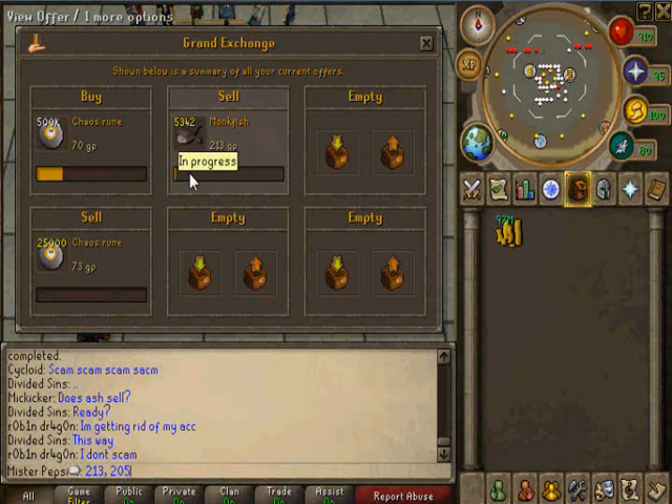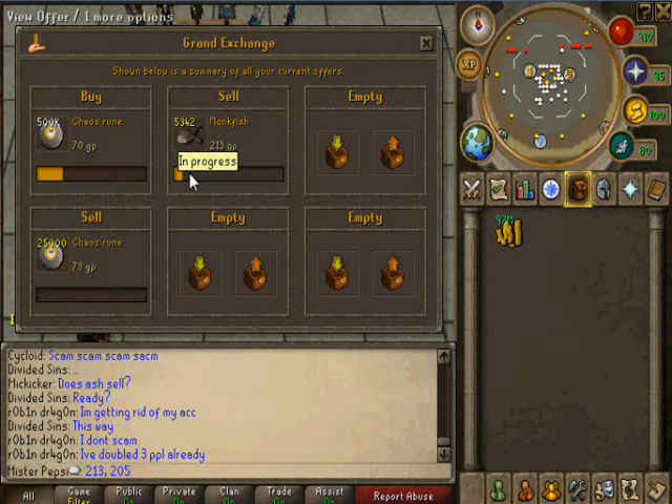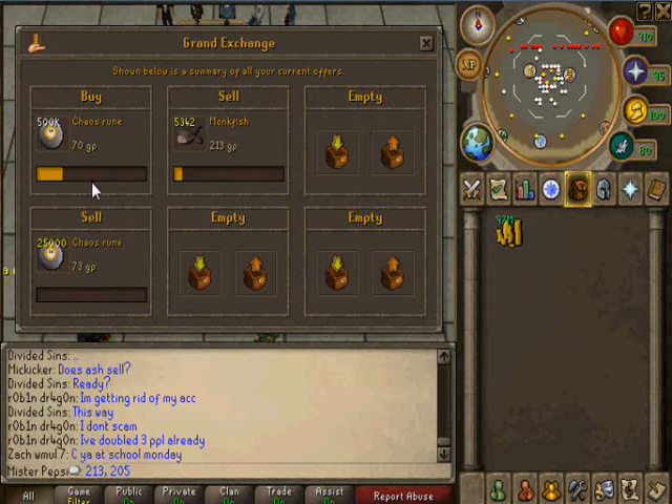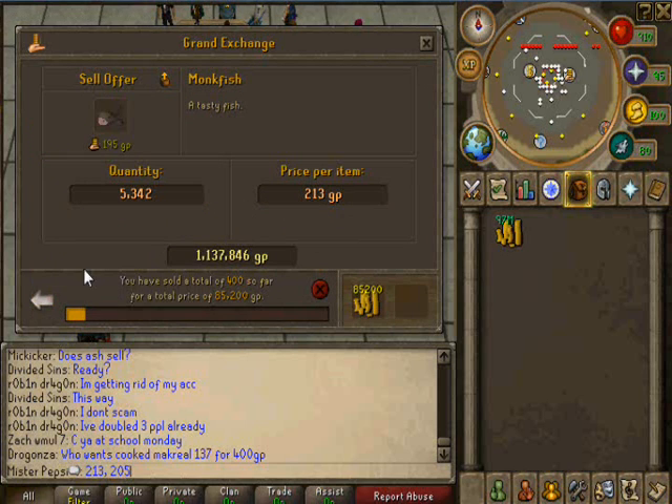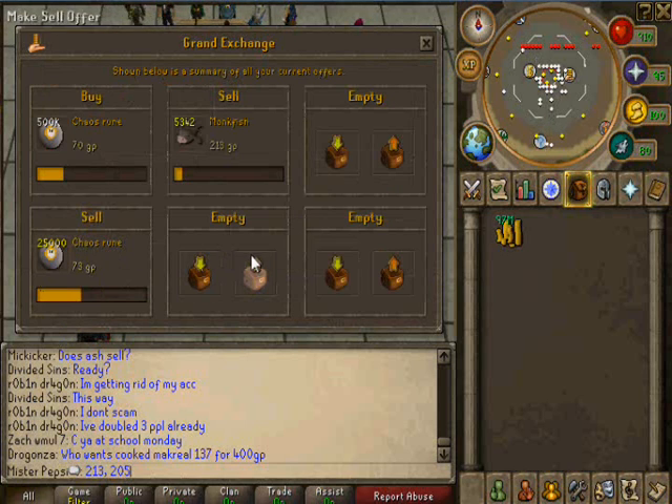When you flip an item, you want to make sure you're at least getting a decent amount of profit. Like with these Chaos Runes, I'm making 3 GP per Chaos Rune, which is 75,000 GP per flip. You really don't want to do an item where you're only making like 25K per flip, unless the flip is very fast — where you put an offer in to buy the item and it buys right away, and then you put an offer in to sell and it sells right away. Otherwise, I would stick to items where you make about 50,000 off of.